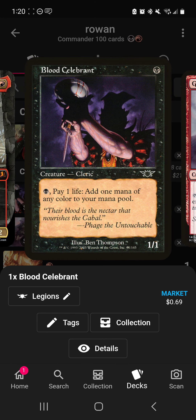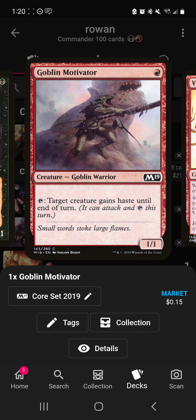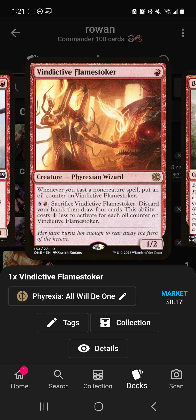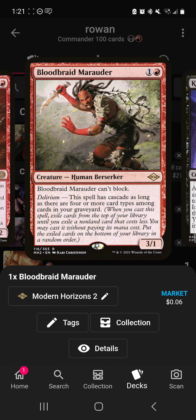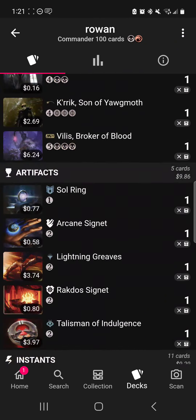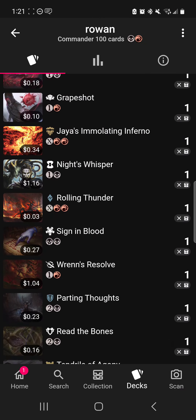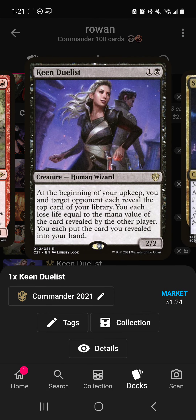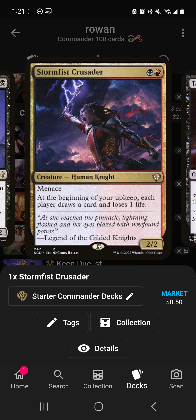With Blood Celebrant, you activate it, name black mana to add one black mana, lose one life, and just keep doing it to reduce your spells' cost. Goblin Motivator gives Rowan haste so she can activate her ability immediately. Vindicate a Fire Stoker — you're going to be casting a lot of spells and it helps you refill your hand. Bloodbraid Marauder helps you cascade into Blood Celebrant, Sol Ring, or any tutors to win early. King Duelist helps you lose life and draw a card.